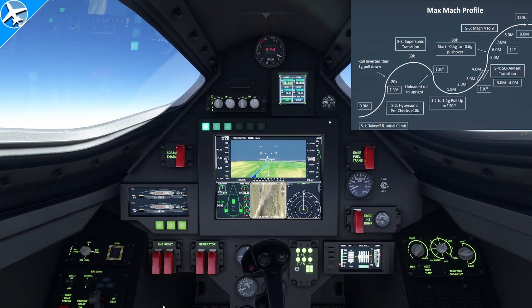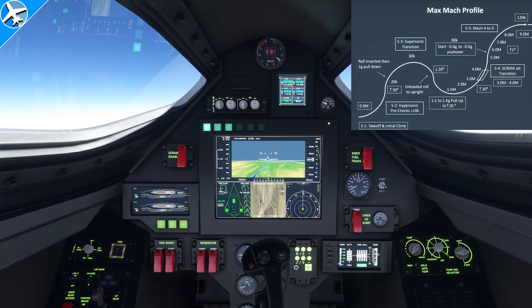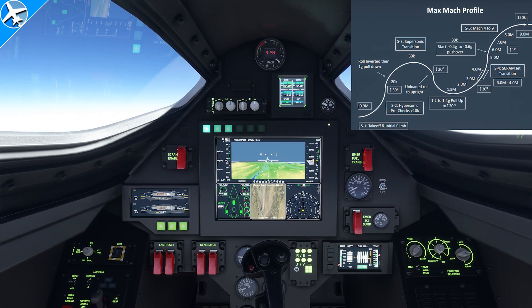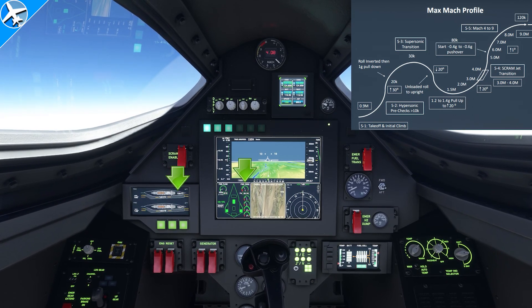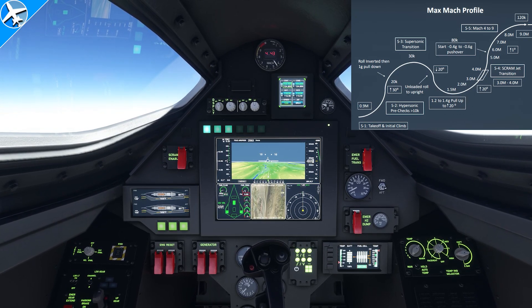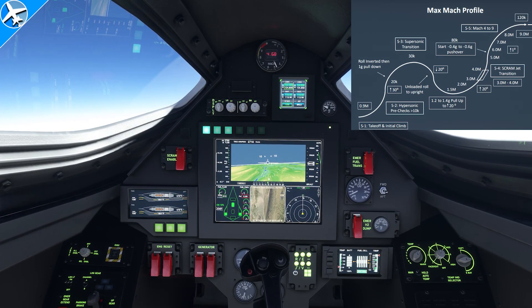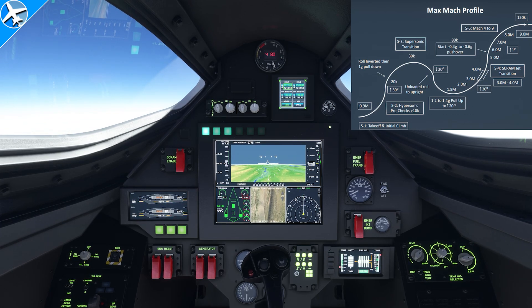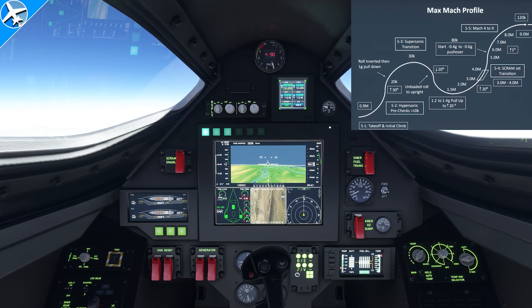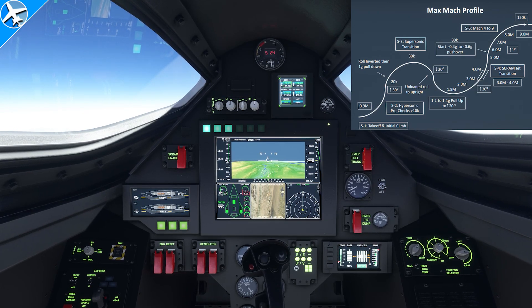At this point the scramjets can be heard, and the aircraft is accelerating at a much faster rate. The main engine shuts down. From here, the hard part's done — keep climbing, get to 120,000 feet, and the aircraft will accelerate to Mach 9.0 or faster.